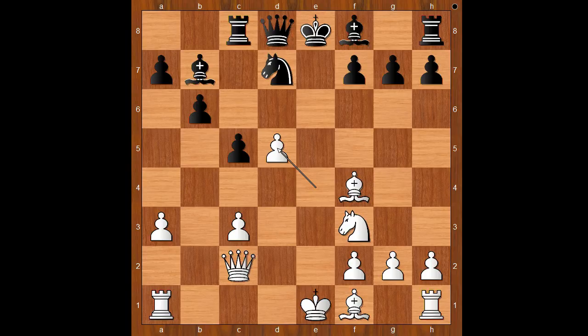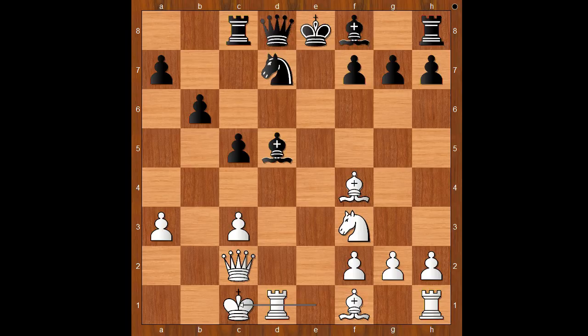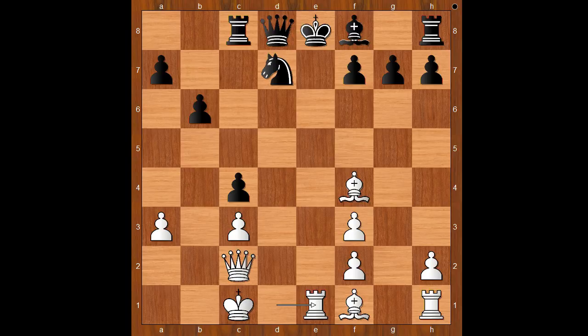Let's take it back. What's wrong with e takes on d5? Then e takes on d5, bishop takes on d5. What is wrong with this variation? Black is in trouble. One line goes like this: bishop takes on f3, g takes on f3, c4, rook to e1 check, bishop to e7, bishop to d6 — and white wins. That is why the player with the black pieces doesn't want to win that pawn.